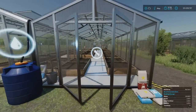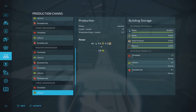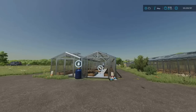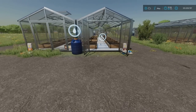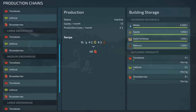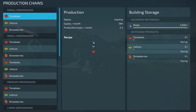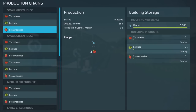You can still go inside and use the menu to access the specific greenhouse. For the standard small greenhouse, the inputs and outputs are: one water in, one tomato out — a one-to-one ratio. For lettuce it's always been poorer: two in, one out. The strawberry is the other way around — one water in gives two strawberries out.